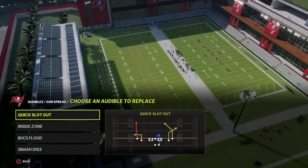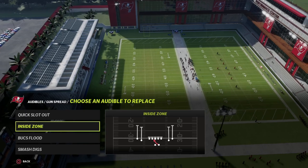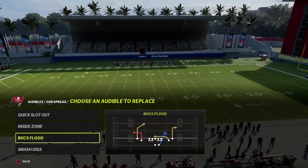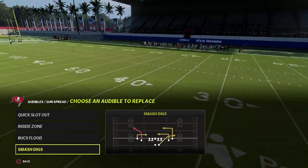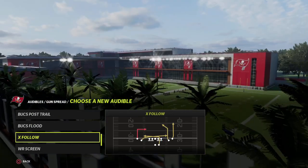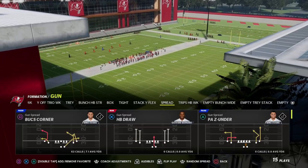Here is my simple spread offense in five plays or less. Our first audible is Quick Slot Out — basically a sale concept, a flooding combination. Then we have Inside Zone for our ability to run the ball left, middle, or right — our three-headed rushing attack. Then we have Bucks Flood, my primary man-to-man beater and primary bomb concept for attacking coverage deep downfield. And then Smash Digs as a fourth play — though you could also use Bucks Post Trail or Bucks X Follow for verticals. I like to always flood the defense on both sides of the formation.